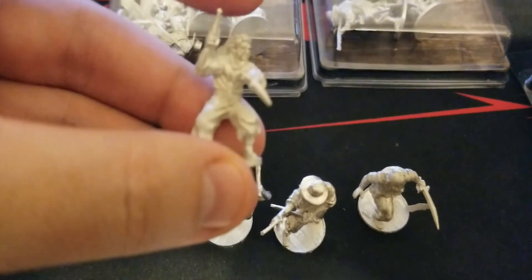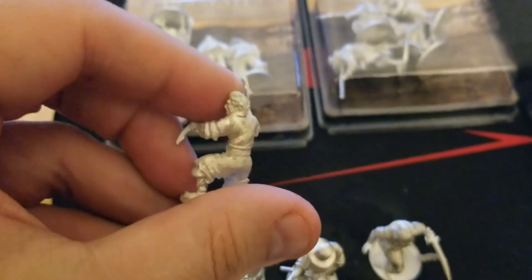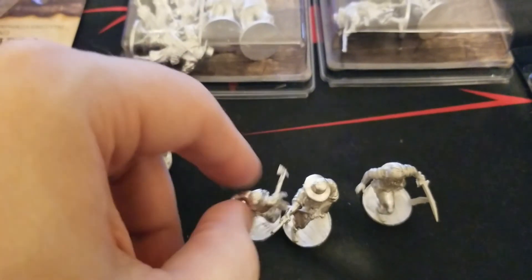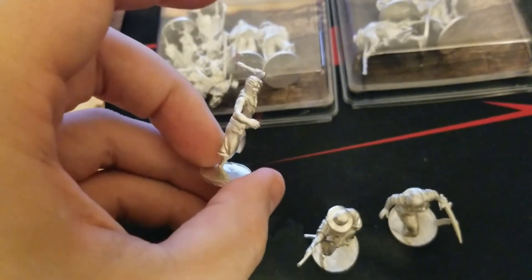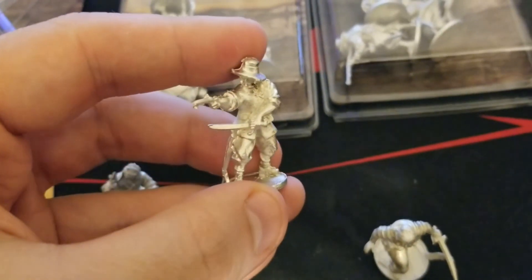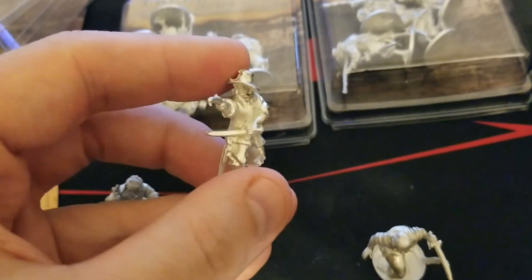Up first are the sea dogs, and again some fantastic sculpts as is normal for the game. This guy's ready to just get in and mix it up in combat. A little bit of flash on these but nothing that needs any bending. This guy's advancing forward with a tomahawk and a pistol tucked in his belt. Probably my favorite out of this group is this one here — sword at the ready, pointing a pistol. A little flash of course, but a really cool look to this figure.